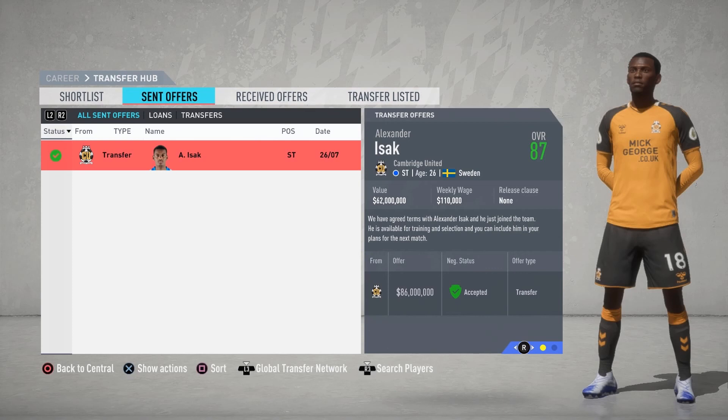In that big replacement for Omentuka, I have decided to sign Alexander Isaac. He is a tall pacey striker who is good with both feet, and he will be a perfect complement to Abraham up top.